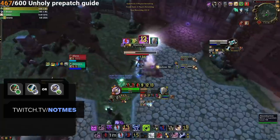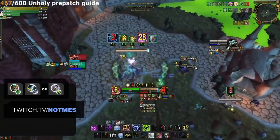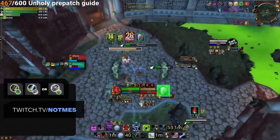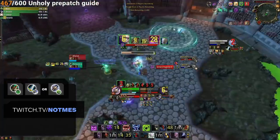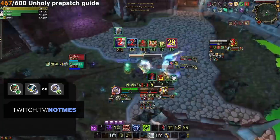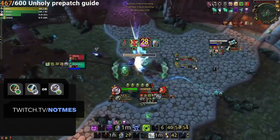Next up are Mistweavers paired with either Arms Warrior or Unholy Death Knight — specs that can maximize pressure solo without much assistance. Keep them dispelled and on their target, and assist with Leg Sweep, Ring, and Incapacitate where possible to win most matchups.